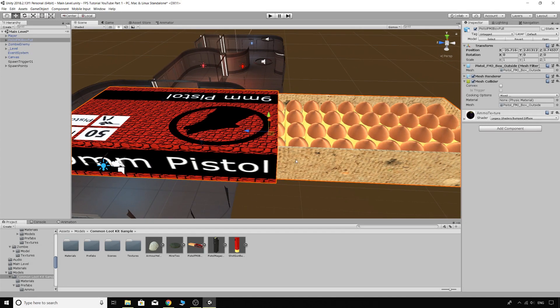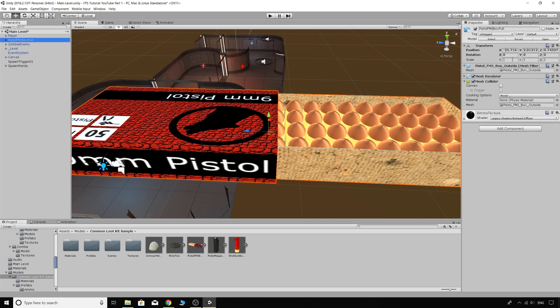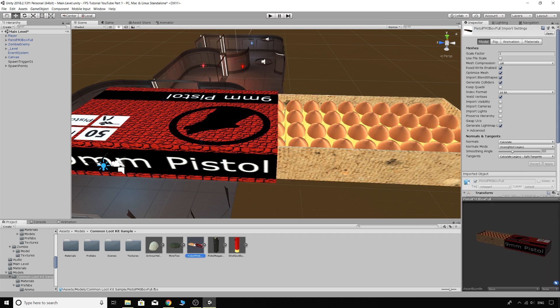No stress — if we click back on the box we can resize it where it says Scale Factor, or just resize it in the Inspector. I'll set it to 0.01. I'm also going to turn off Generate Colliders because it will probably generate a mesh collider, and I want to use a simple box collider since it's such a simple shape. Turn off Generate Colliders, resize it, then press Apply.